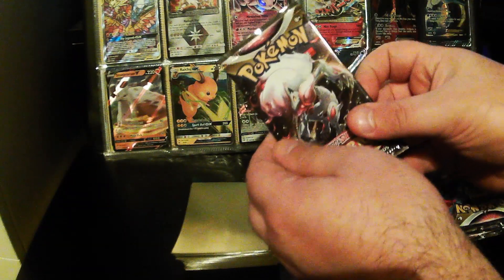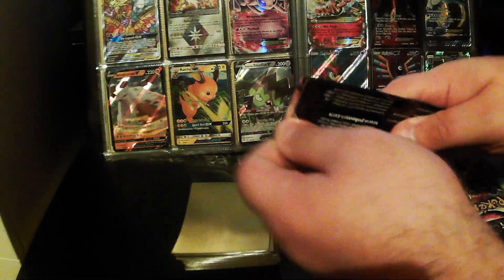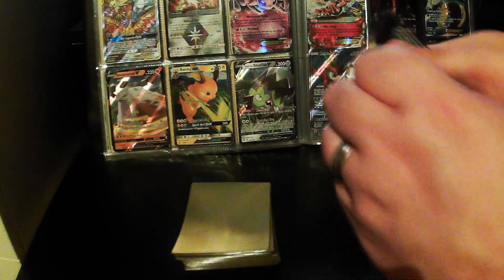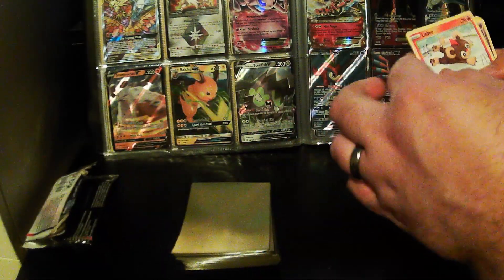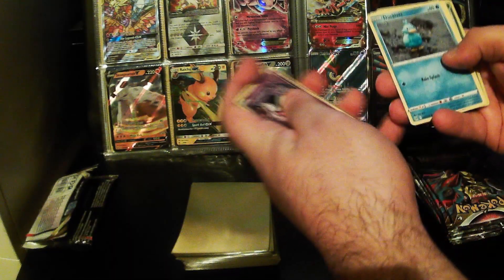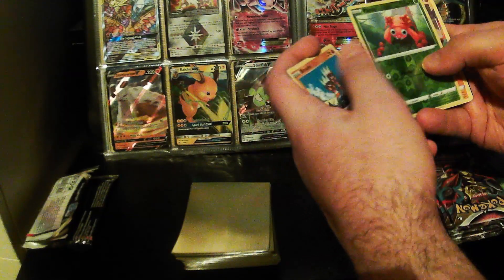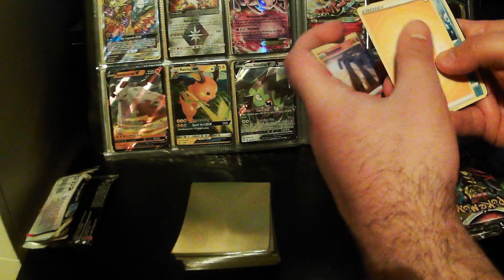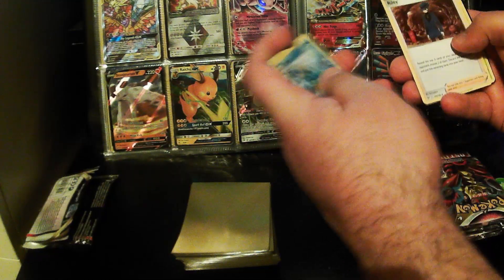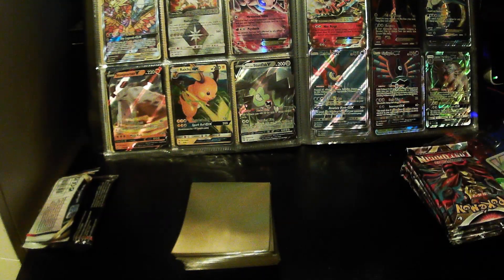Starting with the first pack — Lost Origin, with Hisuian Zoroark on the front. So it'll be nice to get one. We've got Litleo, Gastly, Ducklett, Hisuian Zoroark, Pincurchin, a Reverse Holo Oricorio, Stonjourner, Electric Energy, Seedot, Rika, Gloom, and a Pokemon TCG Online code — if you're watching this, that has already been used.